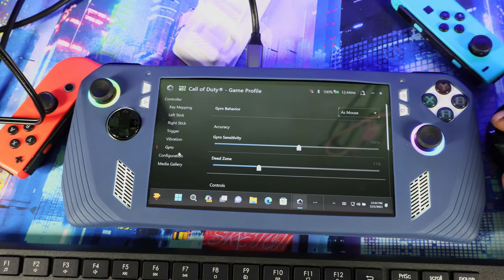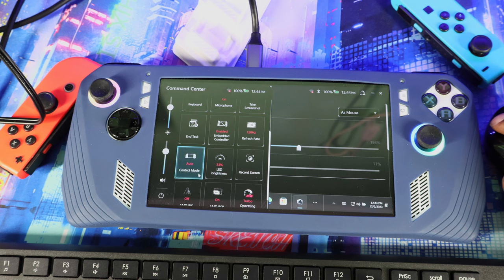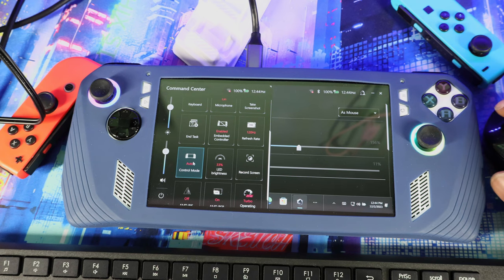One thing I forgot to mention: when you set up your gyro, you need to make sure your control mode is set to Auto — not Gamepad mode. If the gyro isn't working, most likely it's stuck in Gamepad mode. Set it to Auto and then you should be up and running.